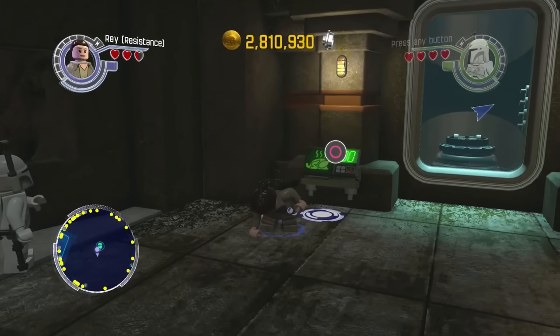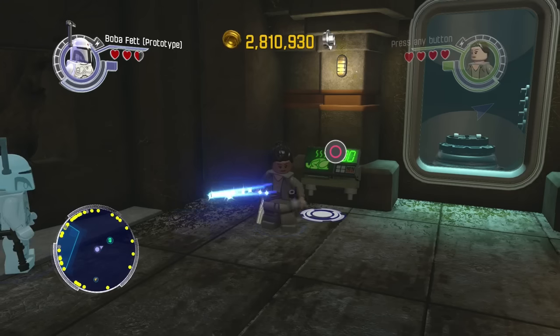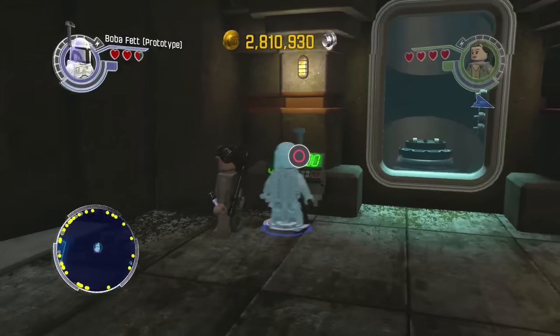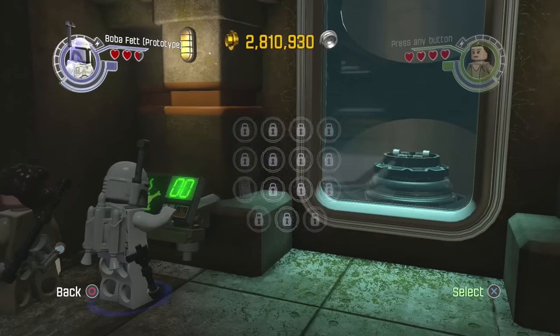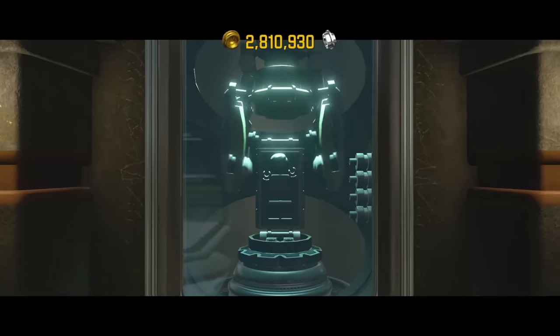So now that we are back, we are going to go ahead and unthaw our character in Carbonite. Why is she not moving? She's like stuck. Well, Boba Fett can do it. So here we are, just like that, de-thawing our character in Carbonite.